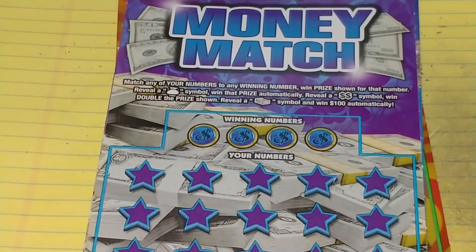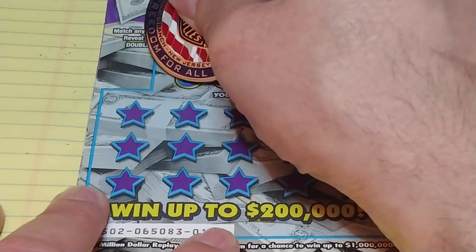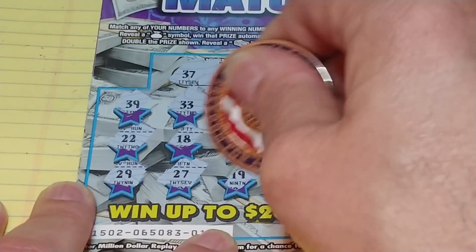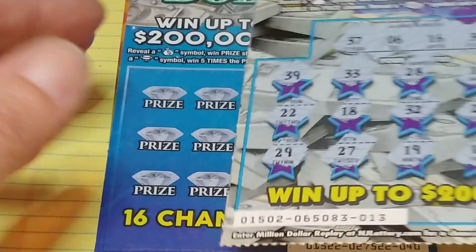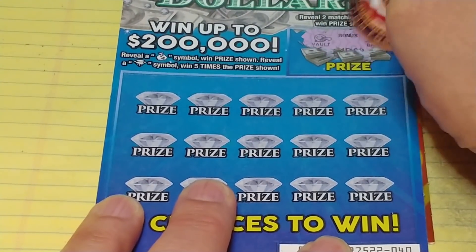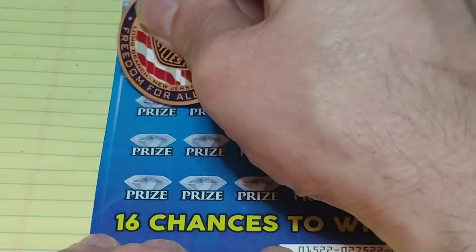Let's start with the Money Match. On this we're looking to match your number to the winning number, win that prize, get a money bag symbol to win automatically, get a double dollar symbol to win double the prize, reveal a stack of bills to win $100. This is ticket number 13, looking to match 37, 6, 16, or 36. Numbers revealed: 39, 33, 28, 12, 35, 22, 18, 32, 21, 1, 29, 27, 19, 15, and 5. Nothing but a bunch of one-offs.